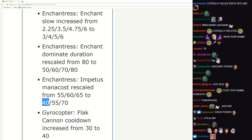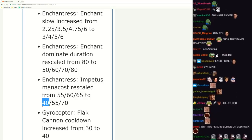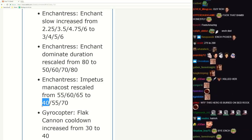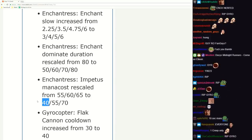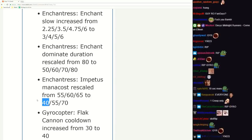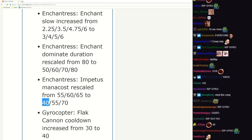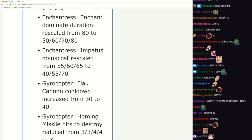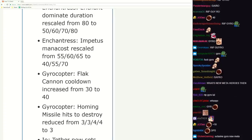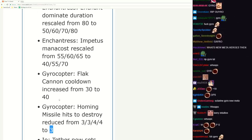Gyrocopter Flak - 10 second Flak, boys. Rip his farming speed. It's definitely gonna come to a situation where: hey I'm Gyro, I'm farming jungle, all my team is fighting - I have 8 second cooldown on my Flak Cannon because I used it to farm. Homing Missile hits to destroy reduced on lower levels. Seems fair. Pretty big nerf this one.